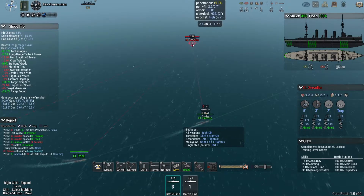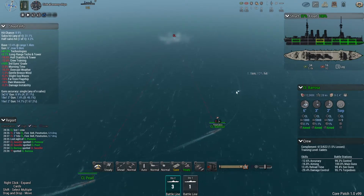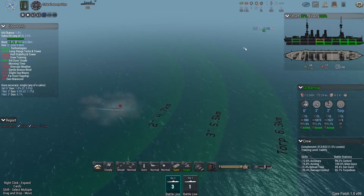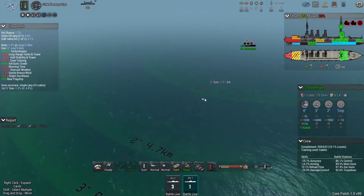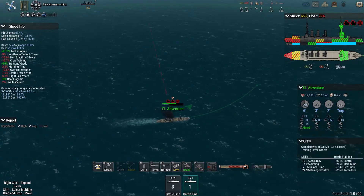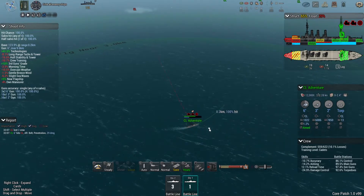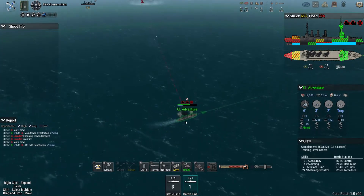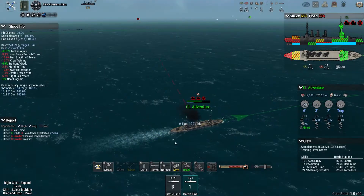I'm going to circle round and see to the demise of this final light cruiser, and then I will bring you back. I think this is quite funny — despite the fact that it is absolutely crippled, Adventure is actually still over here still firing away. Because I haven't given it any other orders, and because it can only maintain 8 knots, it's not really gone anywhere. They've had a 10% crew loss, and given that their crew is cadets, so it's not the worst thing — I could be losing seasoned naval veterans.